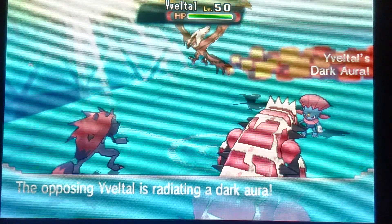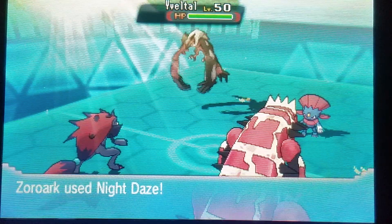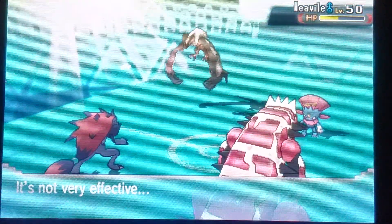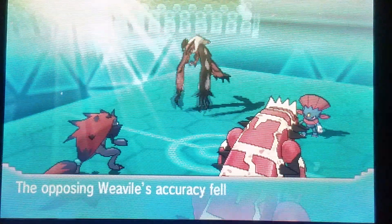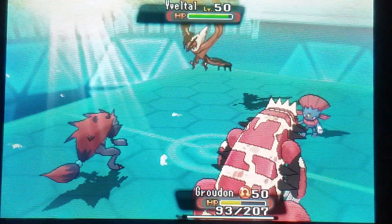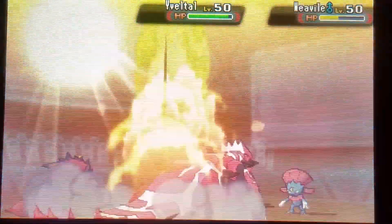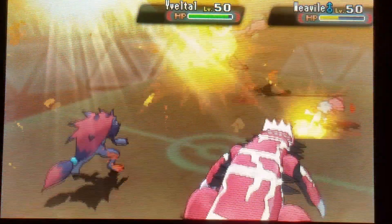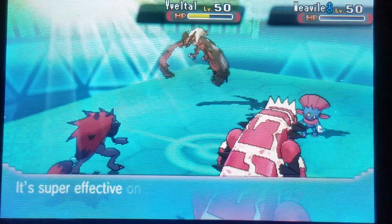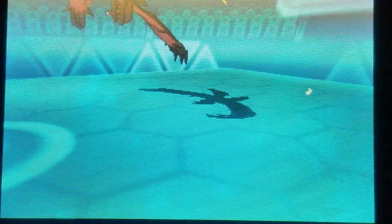There's Night Daze onto Weavile and his accuracy falls as well. Night Daze has a 40% chance to decrease accuracy — super cool. Out comes Eruption onto Mawile at half health, still able to knock out the Weavile and do a good amount of damage to Mawile as well.